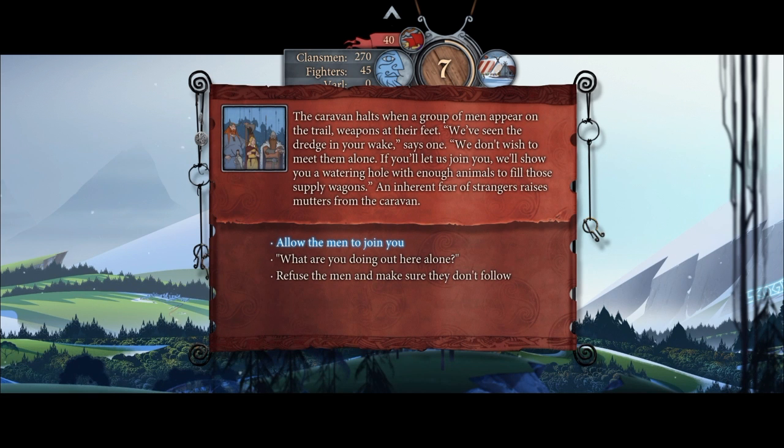You get these little random events — it's almost kind of like Oregon Trail. You come across people, you tell them to do stuff, and you might get supplies, get attacked, or lose people. Nobody dies of dysentery. Not yet.